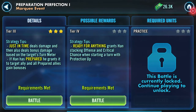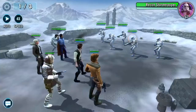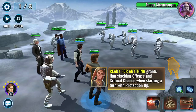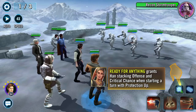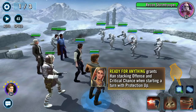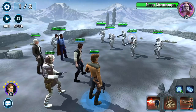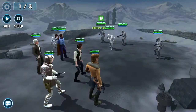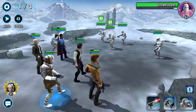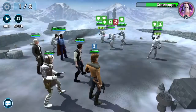Ready for Anything — yeah, I'm just gonna... it works. I'm sure it'd work with nearly everything. Ready for Anything grants Han stacking offence. I screwed that one up, didn't I. Let's give him some turn meter, and now he's prepared.